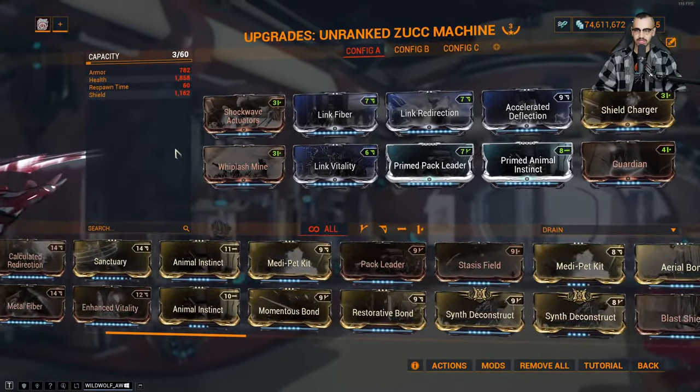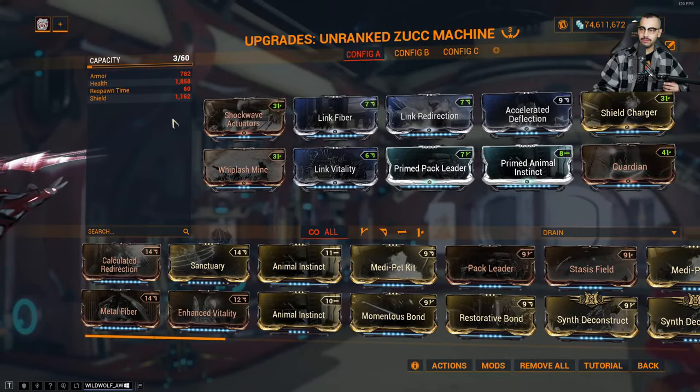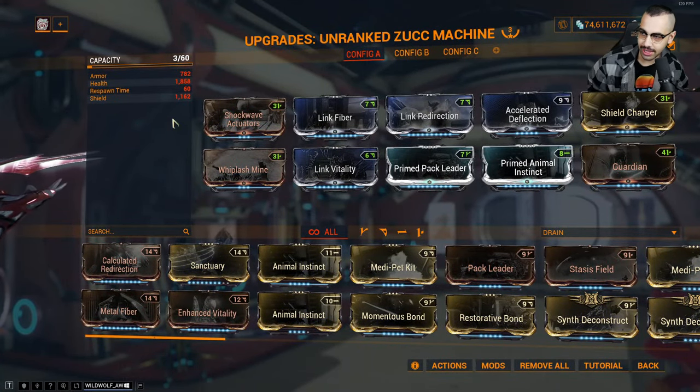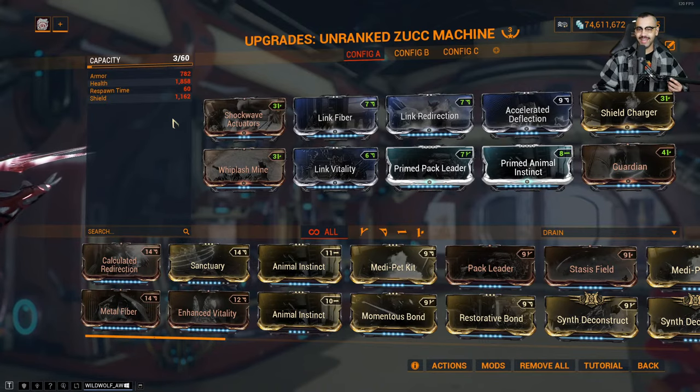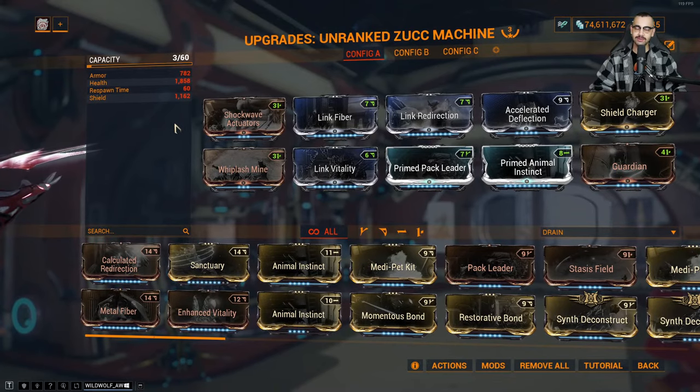Accelerated Deflection, Primed Pack Leader — I'm not going to use Synth Deconstruct because this is just a standard animal so it's going to go down for a while. Shout out to Daniel — he asks what I'm doing. Companions! We're talking all about the companion rework. The basic gist: Primed Pack Leader is going to be a monster, backed up by Accelerated Deflection and always using all three link mods — Link Vitality, Link Fiber, and Link Redirection.